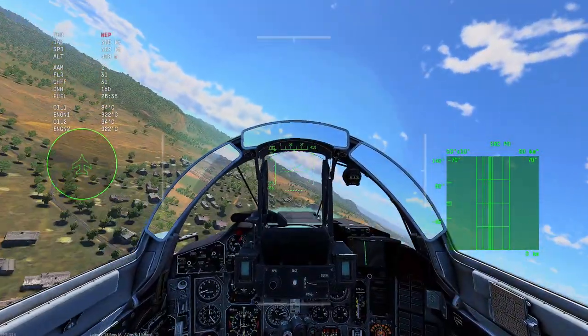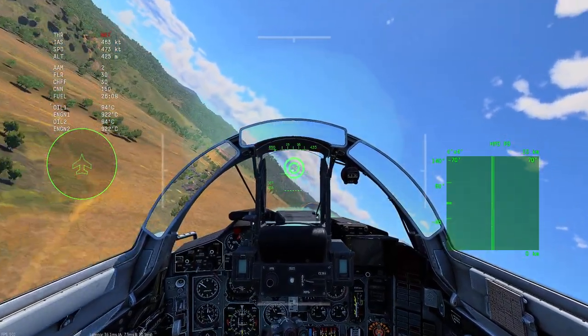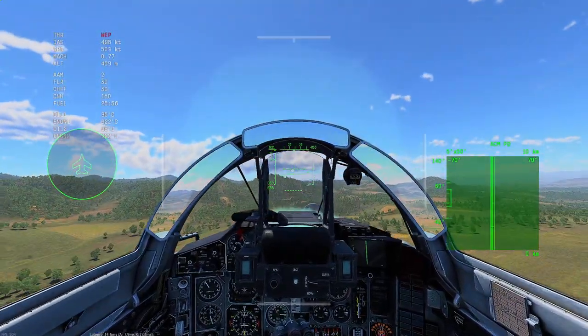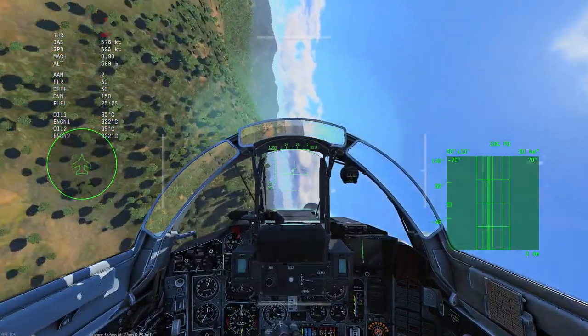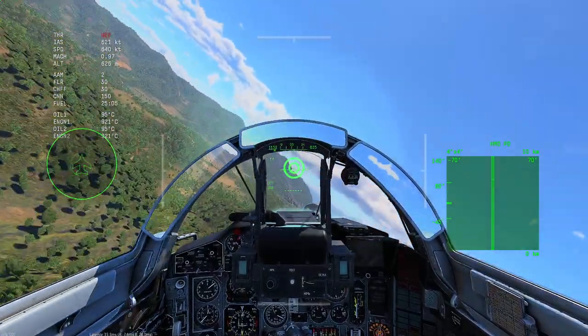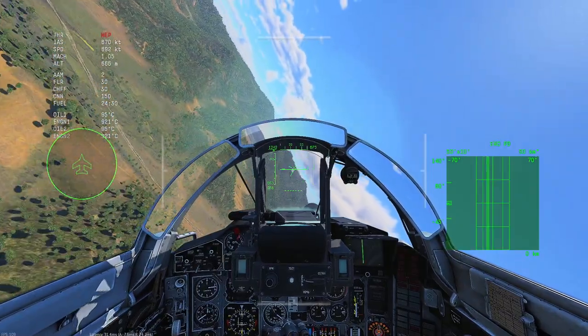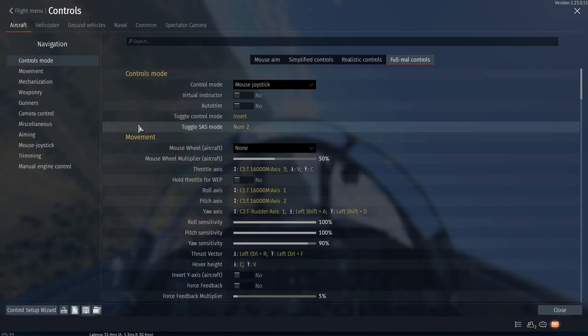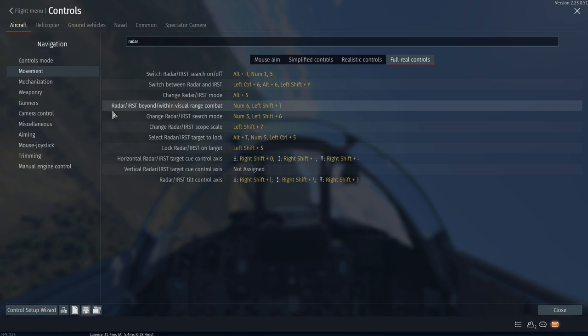But there are some new features for the HMD mounted system. There's a new key button that toggles between radar modes. Unfortunately, if you just go and try to lock ACM mode, you can't turn off your radar — it's kind of bugged. So the only way to get around that is to bind that new key binding. It has three options: radar, IRST, and HMD.